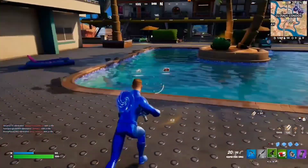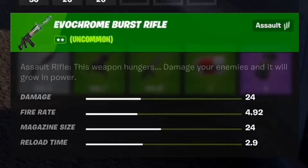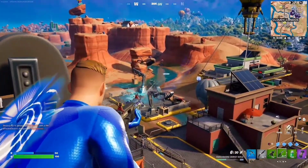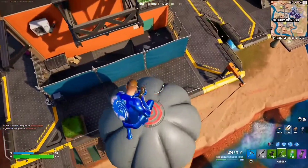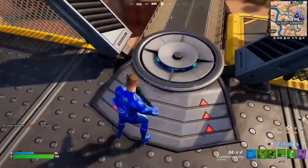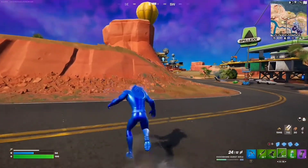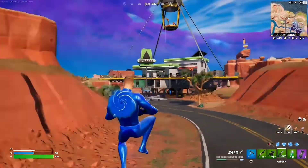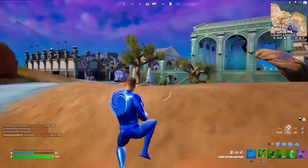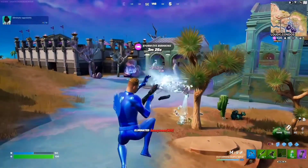Assault rifle — this weapon hungers. Damage enemies and it will grow in power. What did he just jump into? Alright, that's Cloudy Condos, and this place is floating. Are they going to try to elevate everything from the island so that no chrome can get to it? That's so cool. I got a kill with it — let's go!